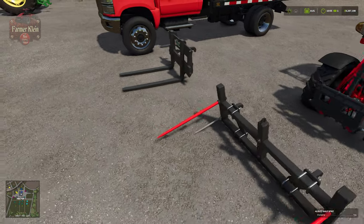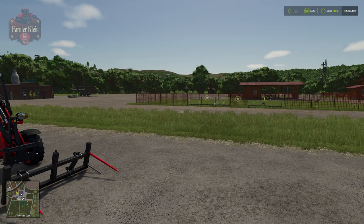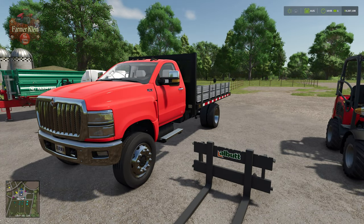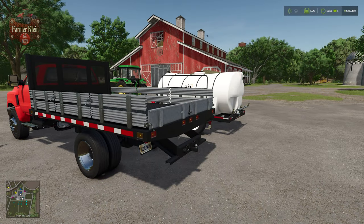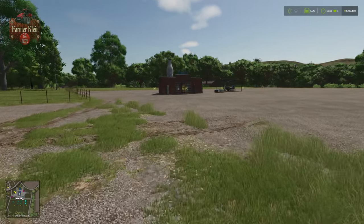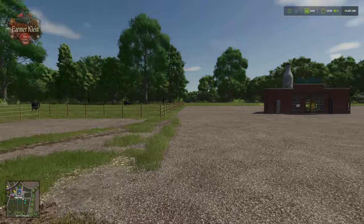We have the bale spike and the pallet fork — we're going to need the pallet fork because our goats are going to spawn pallets of milk. We'll need a flatbed truck or trailer to transport our milk to the base-game dairy that is either pre-placed on the map or one of the two placeable dairies, which we'll talk about in a bit.